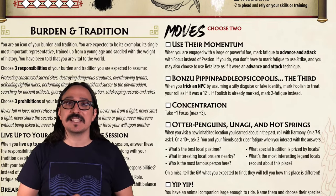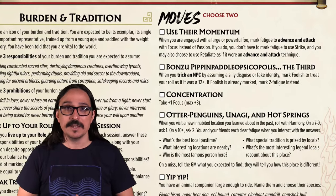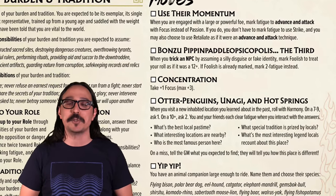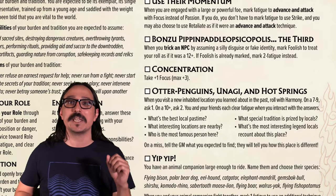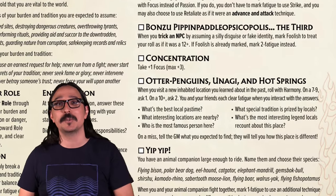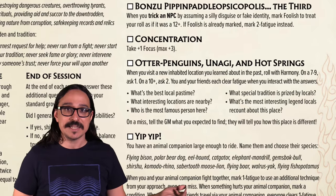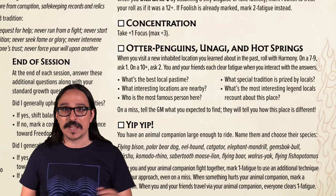The moves available are: Use Their Momentum, which lets us advance an attack with focus instead of passion when fighting a more powerful, larger, or more dangerous enemy. Bonzu Pippin Panelopsicopolis the Third, which lets us trick an NPC by assuming a silly disguise or fake identity, marking the foolish condition to automatically succeed as though we rolled a 12 plus on the dice. Concentration, which simply gives plus one focus. Otter Penguins, Unagi, and Hot Springs, which lets us learn about the local environment when we arrive somewhere new. And Yip Yip, which gives us a large animal companion to ride around on.